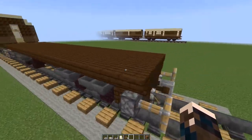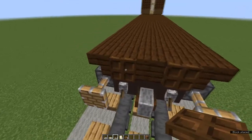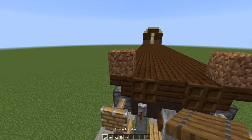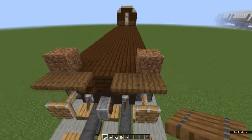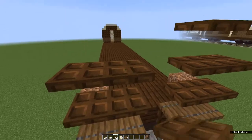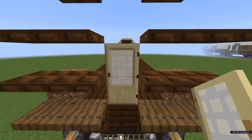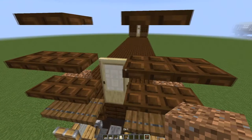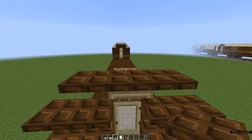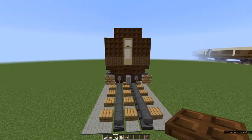Now we're going to work on the ends of the carriage. Come to one end — it doesn't matter which, because you're going to be repeating exactly the same thing at the other end. Above the levers, place dark oak trapdoors — they'll place folded up, that's fine, that's because of the levers. On either corner of the bed place waste blocks, then two spruce trapdoors either side. On top of those, two dark oak trapdoors at the outside and three dark oak trapdoors at the inside. On the first block of the undercarriage in the middle, place a birch door with the hinges on the non-platform side. On top of the door a waste block, then at the top a birch trapdoor and on top of that a dark oak trapdoor. Remove your waste blocks and fold all the trapdoors up and down to form walls and a fanlight. Repeat that at the other end.